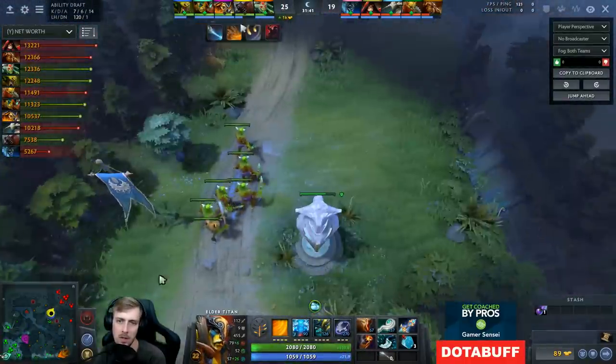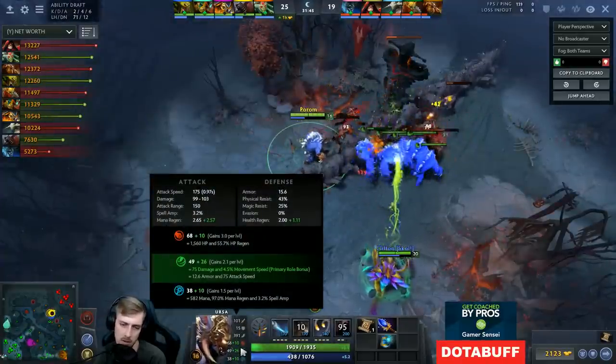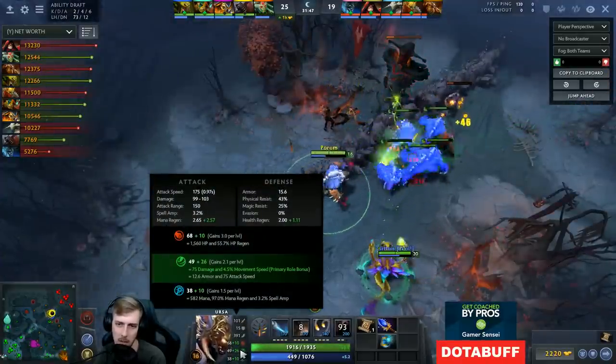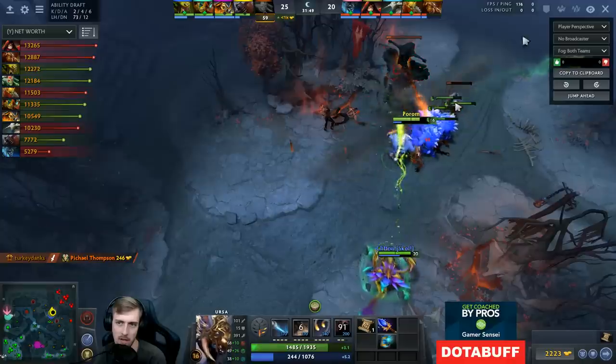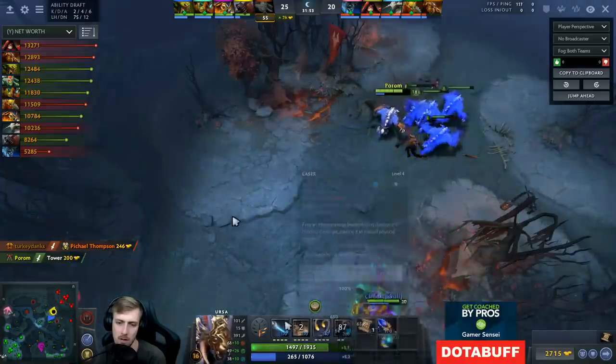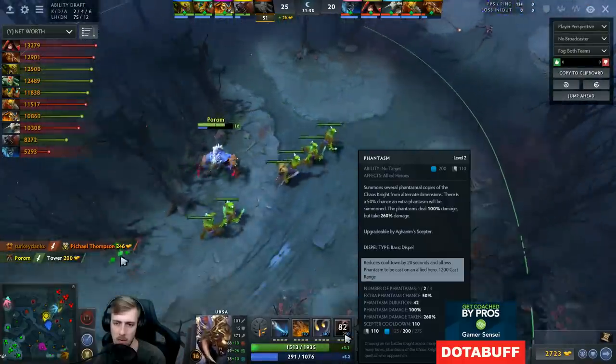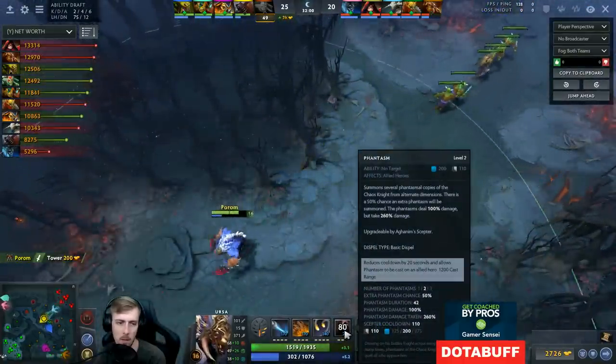This is Ursa using his ultimate here. If you look at his build though, Ursa has a relatively crappy agility game compared to his strength — so his illusions actually aren't even that great. Oh wait, I forgot he had Eggs. That's why he got Phantasm — because it lowers the cooldown of his ultimate. That makes it a much better build actually, because at least this way he can cast it on allies to save them potentially.